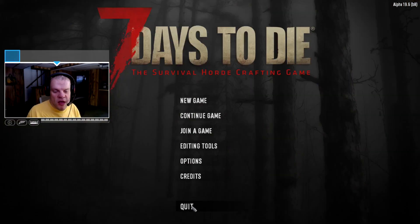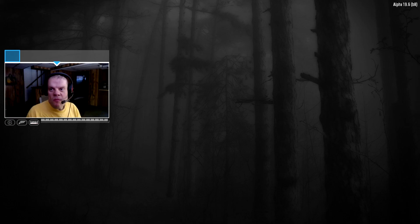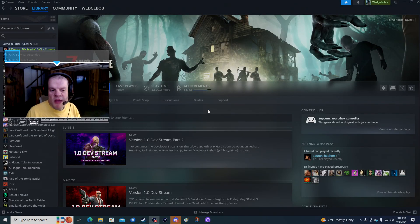Alright guys, that'll do it for me I think. Until the next time we play Seven Days to Die with Alpha 19.6, this has been WedgeBob the Survival Panda, riding out another quest here for Trader Jen and the Diaries of Novice. We were dealing with the fetch quest at the house burn zero-three-zero-three, and getting ourselves prepared for nighttime next time we meet. Until next time — WedgeBob, Survival Panda, signing out.